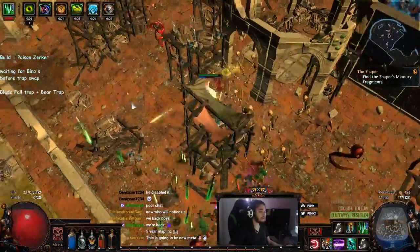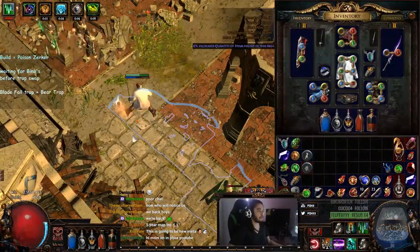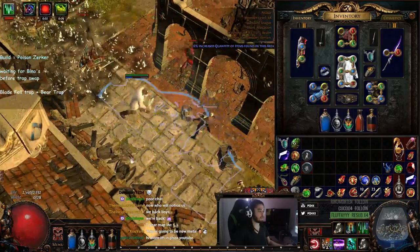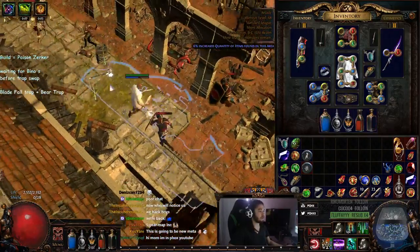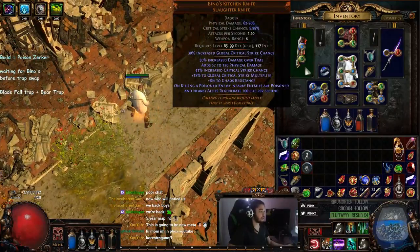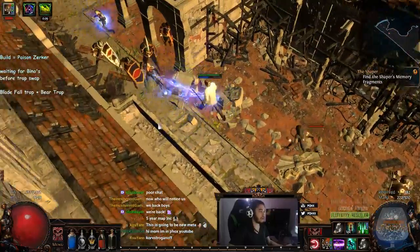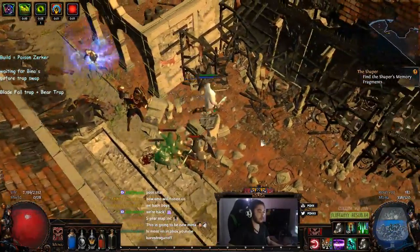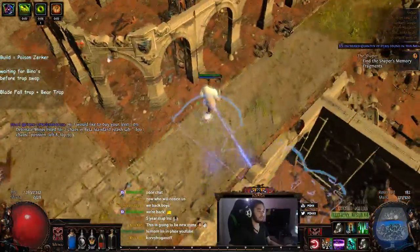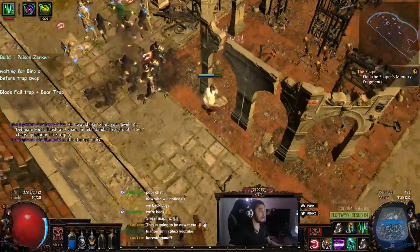The idea behind this build, inspired by my Poison Trapper, is that the mechanic works as follows: you use Southbound, which will prevent any of your skills from killing targets and will force your damage over time to kill targets, which automatically procs your Bino's, which means that your poison will spread. You can have multiple poison stacks. So this is a Bear Trap which hits a target and then spreads, and then spreads, and continuously kind of keeps going.